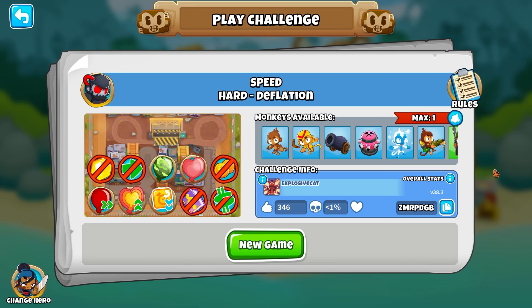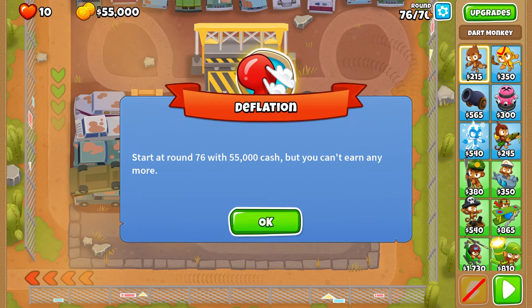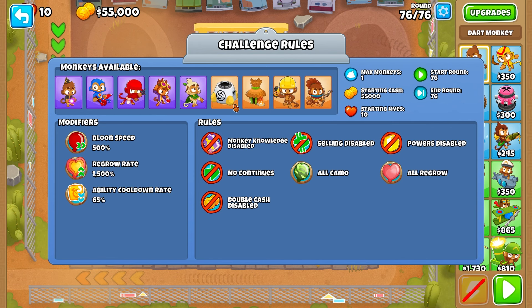All right, we have another 1% challenge. Can we do three 1% challenges in one video? Round 76 challenge, $55,000, but we have 10 lives. So it could be Bomb Blitz. We do have the Bomb Tower. High bloon speed, high regrow rate, low ability cooldown rate — so probably an ability instead. Bomb Blitz is a little bit hard to use.